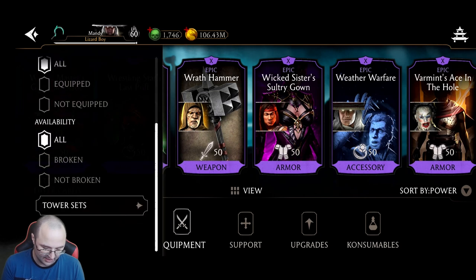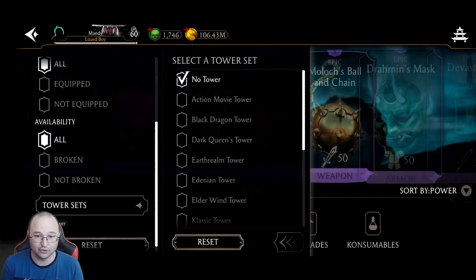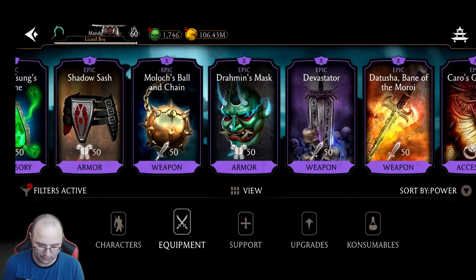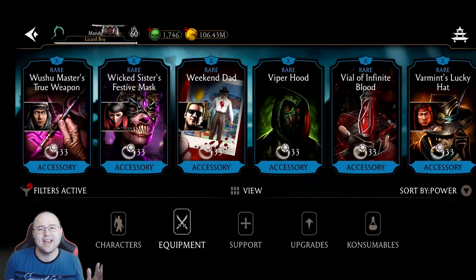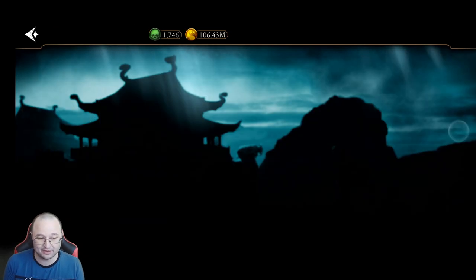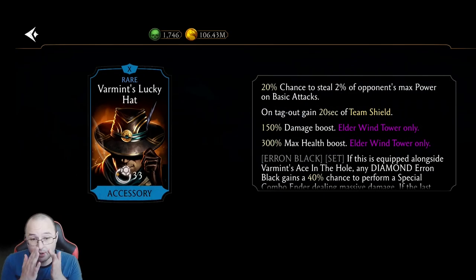Let me filter on tower. So, Bloody Voodoo Dough should be right here. It gives a 10% boost only in Faction Wars, unfortunately, 25% power generation, and 15% reduced power cost on all special attacks. This piece is just okay. However, there's one thing that's not usable in towers, and that's the Faction Wars only 10% boost. So let's compare this epic piece to one of the best pieces in the game, in my opinion — Varmint's Lucky Hat, which is from Tower and is a rare piece. It will cost you 150 rubies to repair this one versus 400 rubies to repair the epic one.